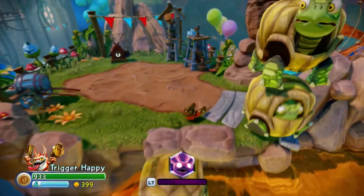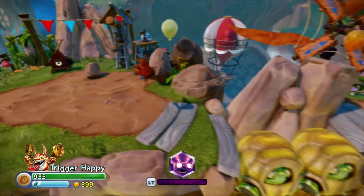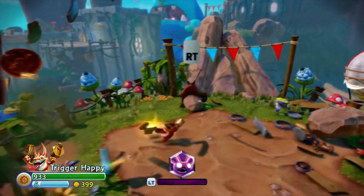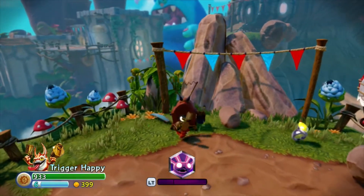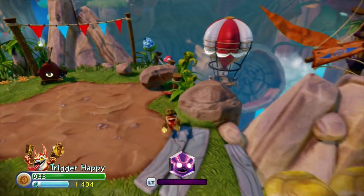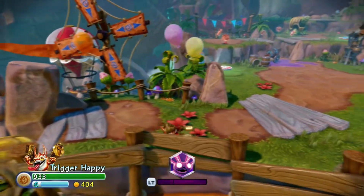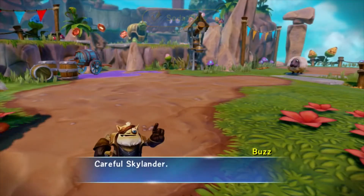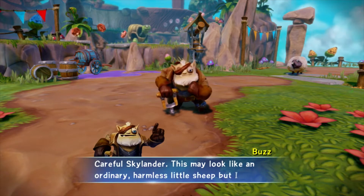Here we are entering the next section of the game. None of these in particular have any real value in this section other than some exploration. You can hear the trigger, you can hear the music — just another nice exploration item. Okay, this is going to be our first fight, and this is the first enemy that you're going to be able to encounter.